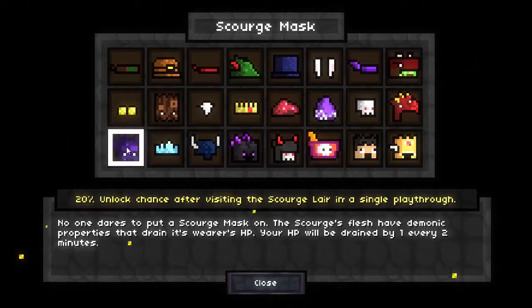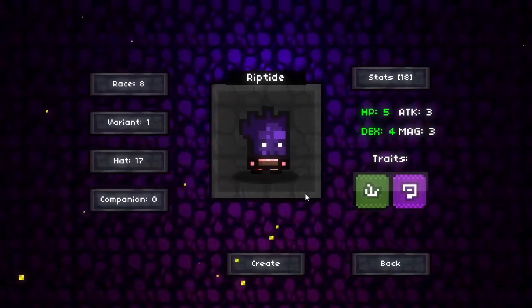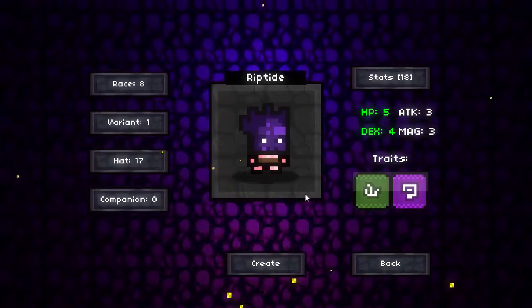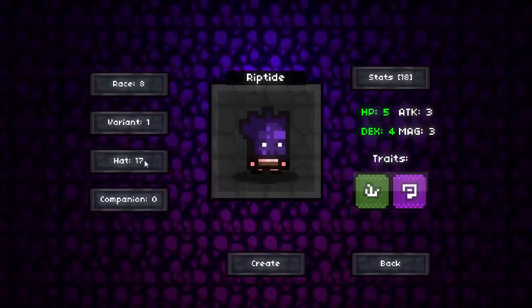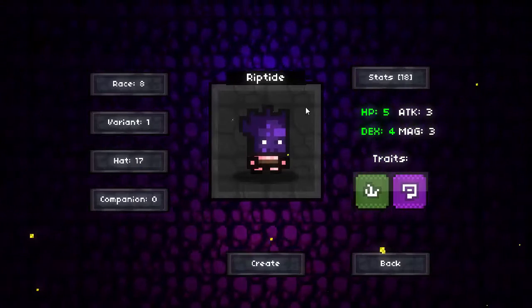The goal in this run is to get through the game and get to the Scourge Wall as fast as possible, so you take as little damage as possible. We're not using any companion here, so it's going to make it a lot more challenging.